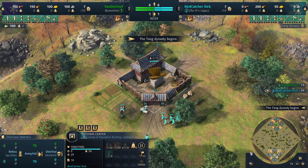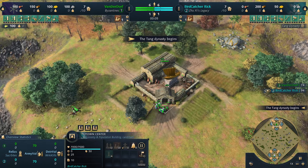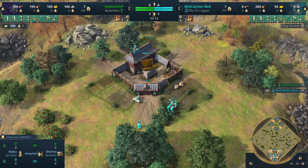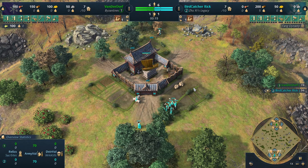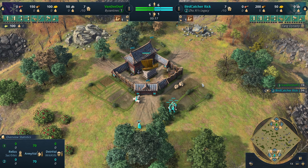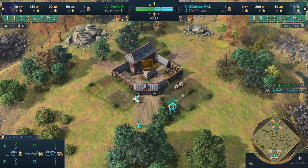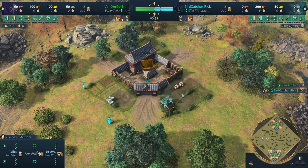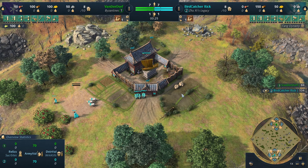In this game we have VanderDwarf spawning in the north side of Fort as our green Byzantine, spawning in the south, direct south. We have Birdcatcher Rick as our Teal Zushi Legacy. This is a brand new map for this season, or at least for this rotation.